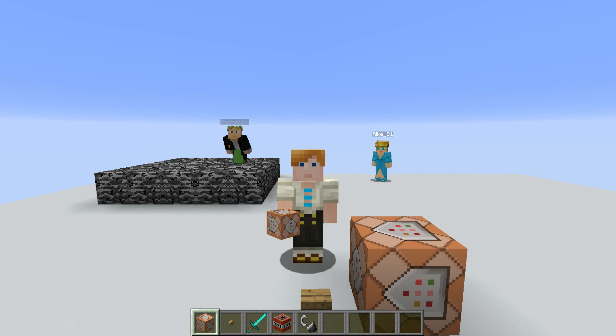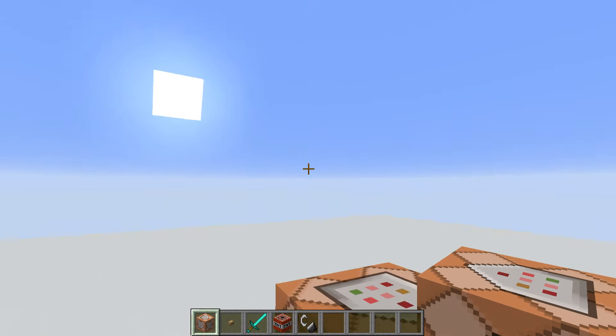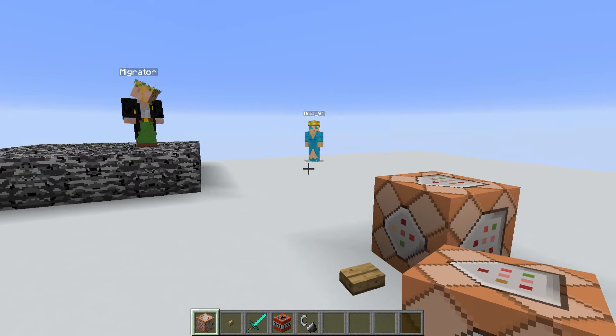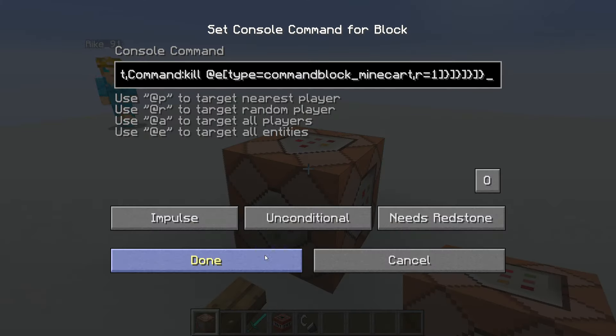In today's tutorial I want to show you how you can set up a system on your server that enables player skull drops when they are killed. If I kill one of those players here, they will drop their skull. I need to set up the system first — I already prepared a command block. I'll paste the command into it, press the button, and that will create the system. Then whenever I kill a player, they will drop their skull.